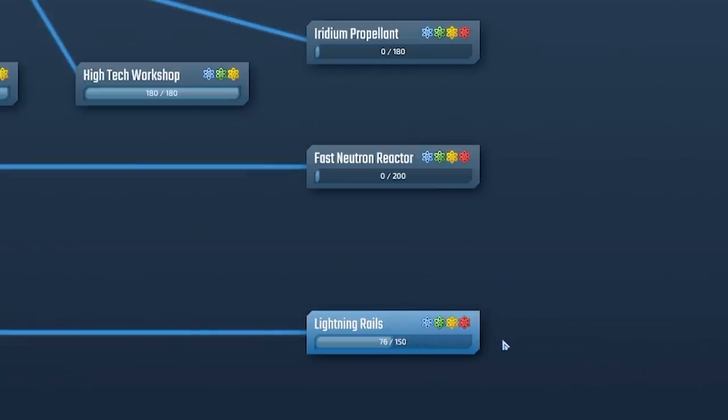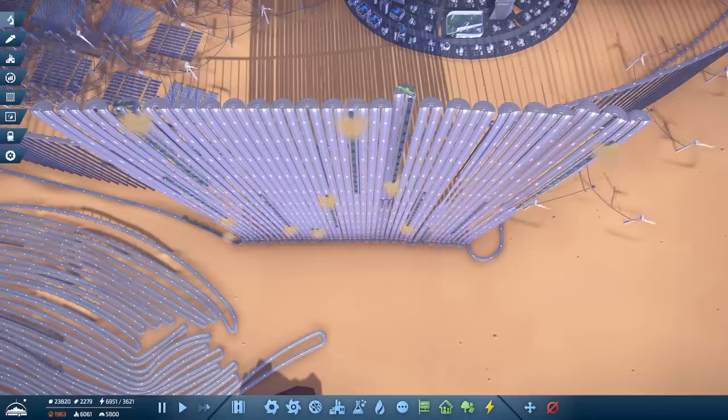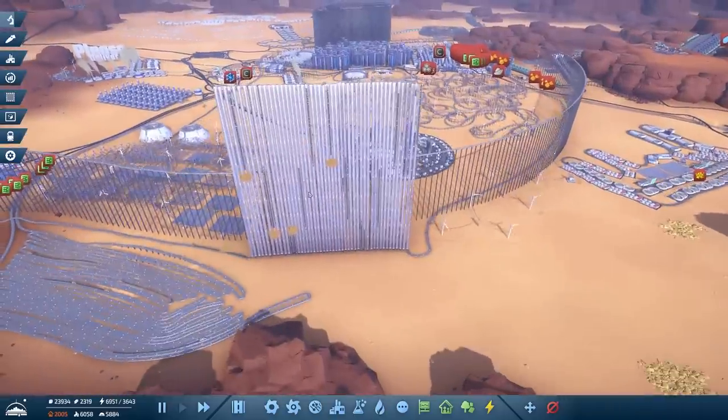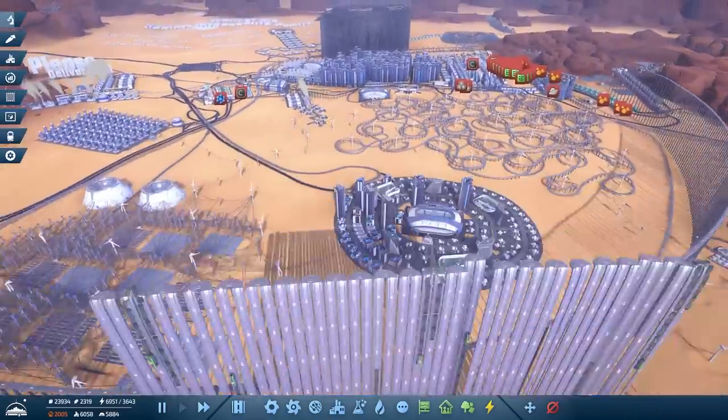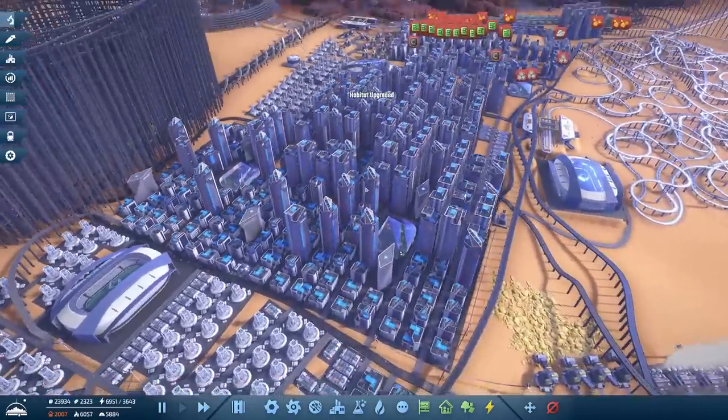Lightning rails are halfway to unlocking, and then I'll be able to make these guys move really fast. I love how this thing looks a bit like a radiator. Anyway guys, I think we're going to leave it there for today — we've been very very efficient today. I mean we're almost back at where we started. Look at all these skyscrapers — just got to get rid of a few warning signs and we'll be laughing.